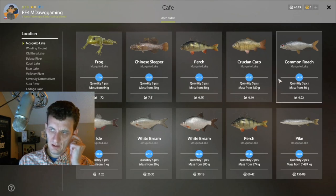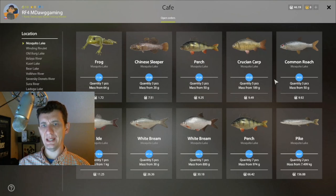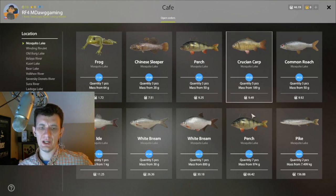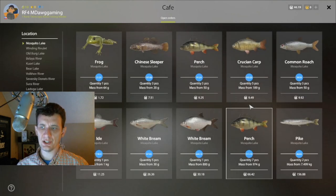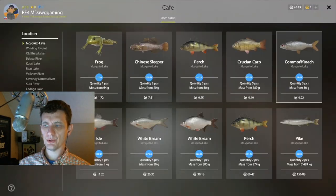There's nothing else we can really target unless we change the baits or change spots — but there's not anything really worth trying to target. You could get lucky on this ide but it's only 11 silver, you don't want to spend too much energy on that. Those rough orders are just so good for silver.